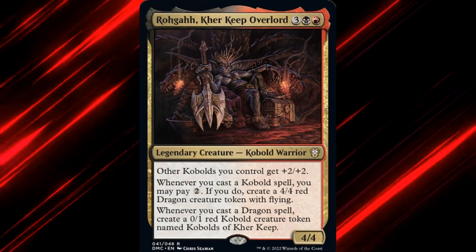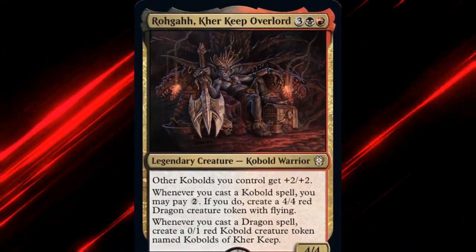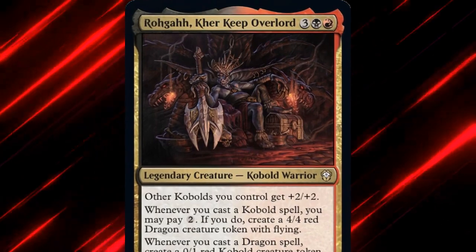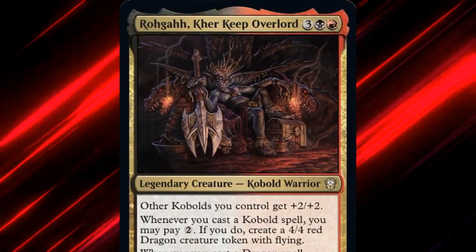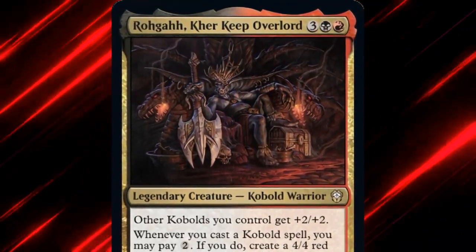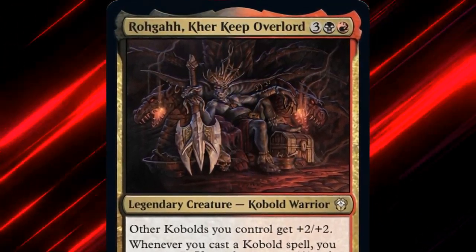Rogah Carekeep Overlord is a 5-mana 4/4 legendary kobold warrior. He gives other kobolds we control +2/+2. He also says that whenever we cast a kobold spell, you may pay 2 — if you do, create a 4/4 red dragon token creature with flying. Additionally, whenever we cast a dragon spell, we create a 0/1 red kobold creature token named Kobolds of Carekeep.